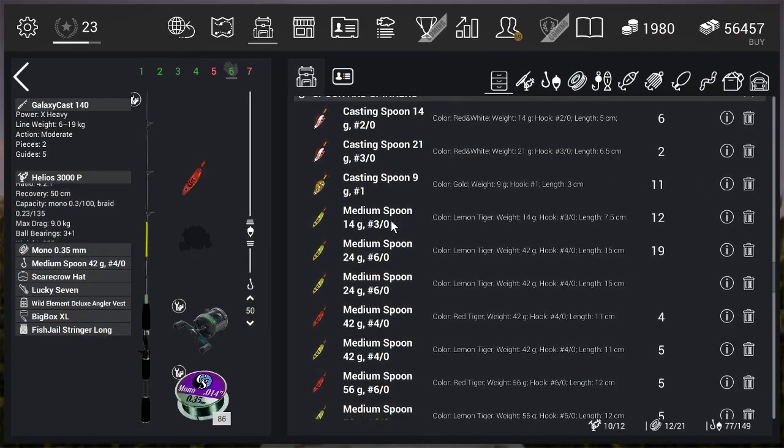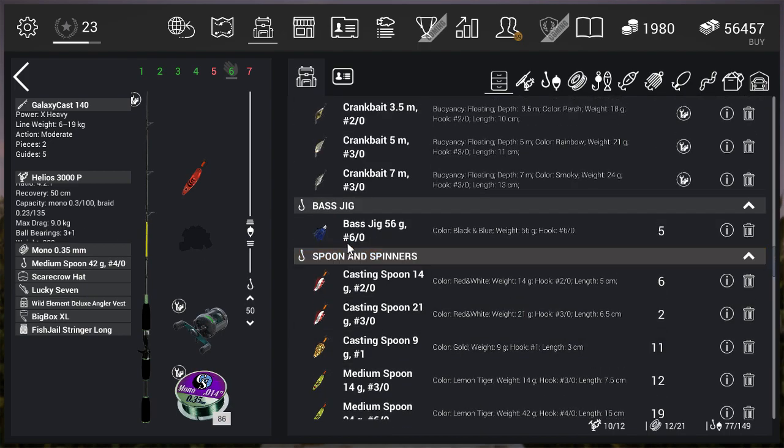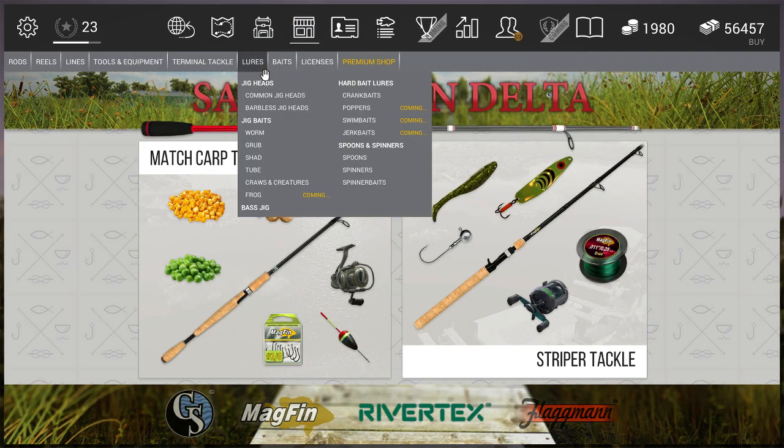Time to give you guys the setup, because that's probably the most important. Checking my notes: we got the Galaxy Cast 140 — you can acquire it at level 18. The Helius 3000 Power — you can acquire it at level 18 too, but you need to pay gold for it, there is no other solution. Otherwise you need to go a lot lower on the reel and the line, and that's going to be problematic if you got the trophy steelhead on. So you need to invest a little bit of gold. I got 19kg of test on my rod and 9kg of test on my Helius.